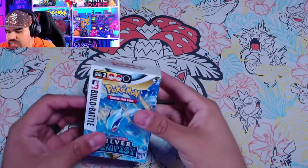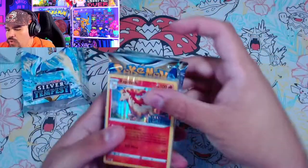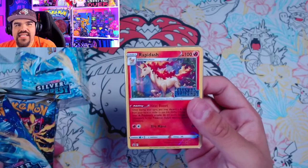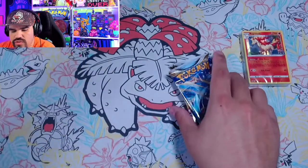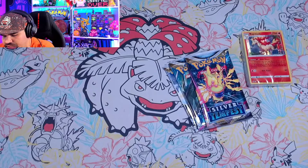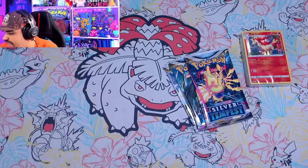I don't know what pre-release promos are in here. There's always a promo card that's pre-release, so we'll see. We got a Rapidash! Look at that — we got the Silver Tempest pre-release Rapidash. All right, let's go ahead and open these packs up, and then we'll take a look at box number two. Look at that Lugia artwork on here. I think there's Regidrago and Regileki, right? Something like that.